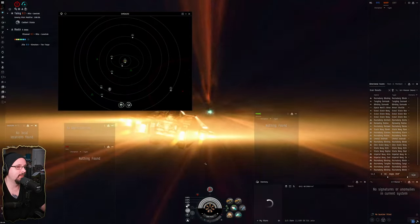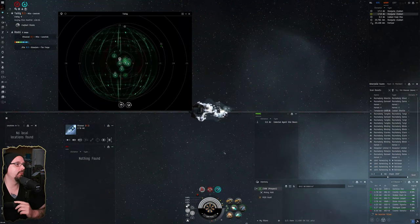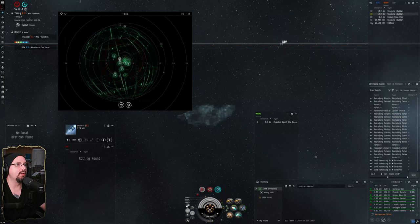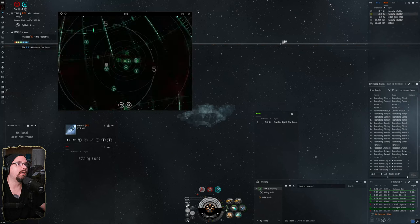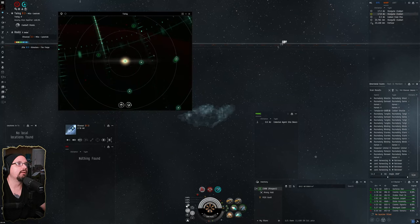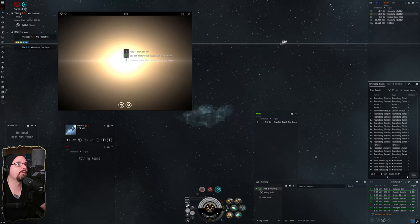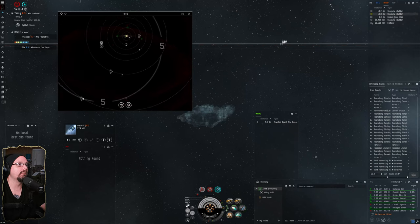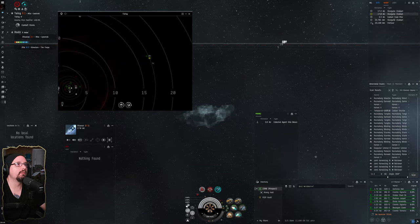Once we land we want to cloak up immediately. There are two other people here. We're nine jumps from Jita — not bad at all. With the destination already set, we can see the gate we need in the map, which is 17 AU away. I'm going to warp at 100 to a moon that's in the same area as the gate, then use the same D-scan strategy as with the flashpoint.